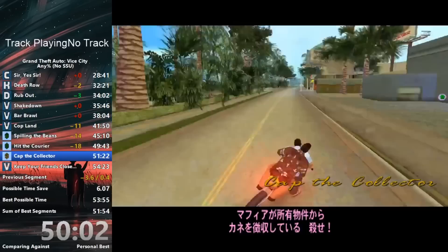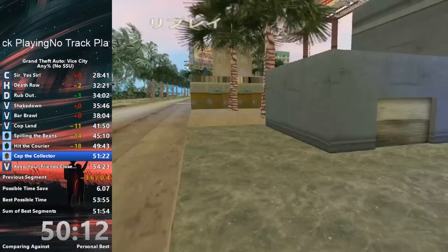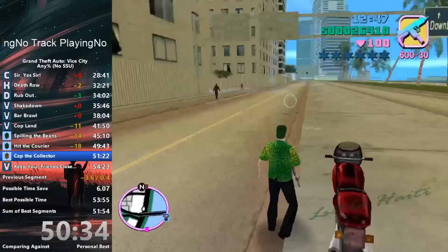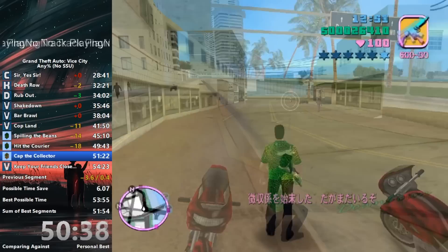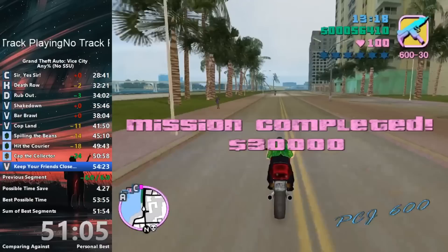Up next is Cap the Collector, which is easily the hardest mission in the game to do in a speedrun. There are 3 sets of collectors that come to steal your assets, and you must kill them in sequence — the next set only spawns when the previous set is killed, so it's vital to kill them as soon as possible. Ben starts out by lining up an almost pixel-perfect shot to snipe the first collectors and hits it, then snipes the second and third set of collectors that drive on fast motorbikes successfully. Nerves can play a big role in this section. He saves an additional 6 seconds here.